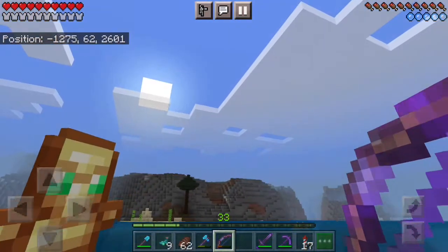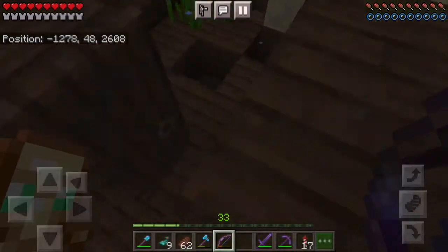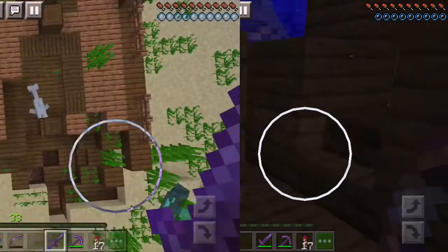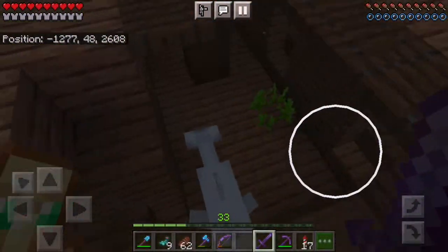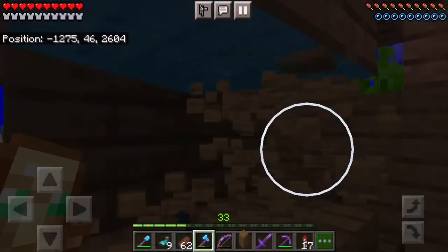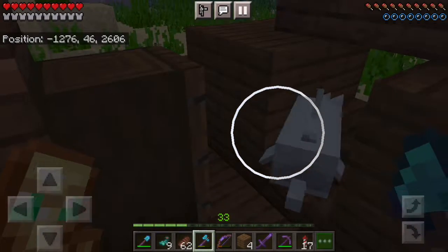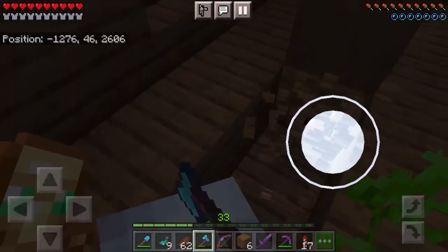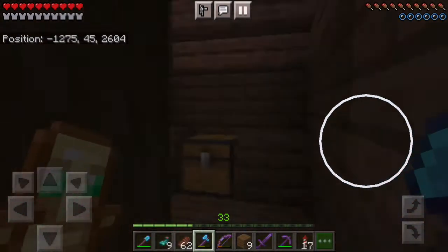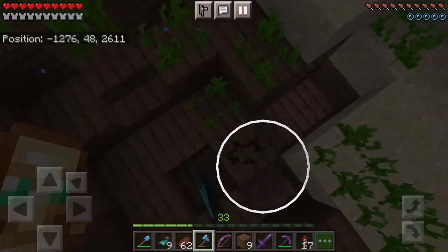You may want to bring a potion of water breathing with you if you don't have respiration or anything, because it can be a little bit of a challenge when you're down here for a while. I think there should be at least one other chest, I just have to figure out where it is on this one. I'm wondering if we got unlucky, because there's usually always two chests and there's one with a treasure map in it, which is where you can get the heart of the sea. But I don't see a second chest. So I'm going to start digging around a little bit, cutting around inside here. But I think we should have encountered the other chest by now, so that's not great.